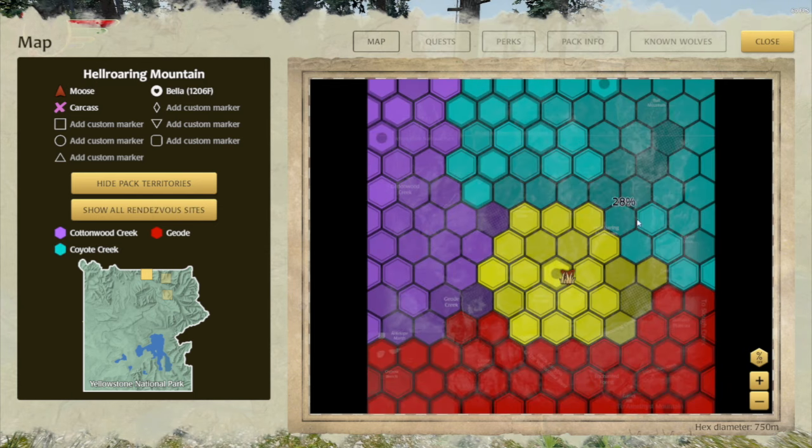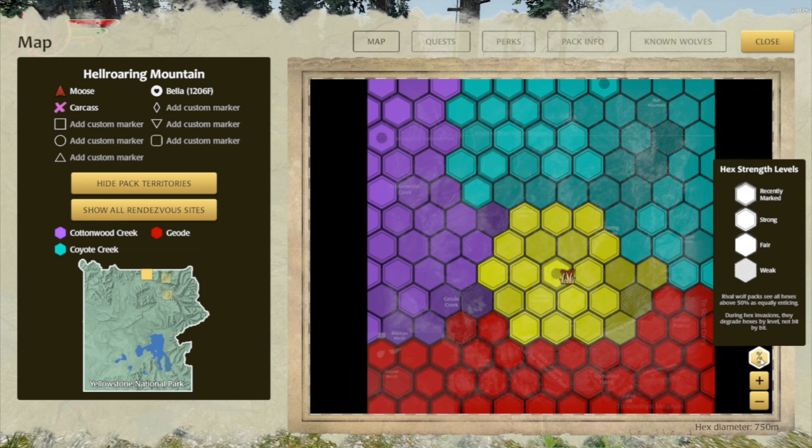If you mouse over the hex percentage button, you get a pop-up legend explaining them. There are two styles for hexes above 50%: the same strong icon we've had for a long time, and a newer one with a double outline inside the hex. This doesn't mean super strong —